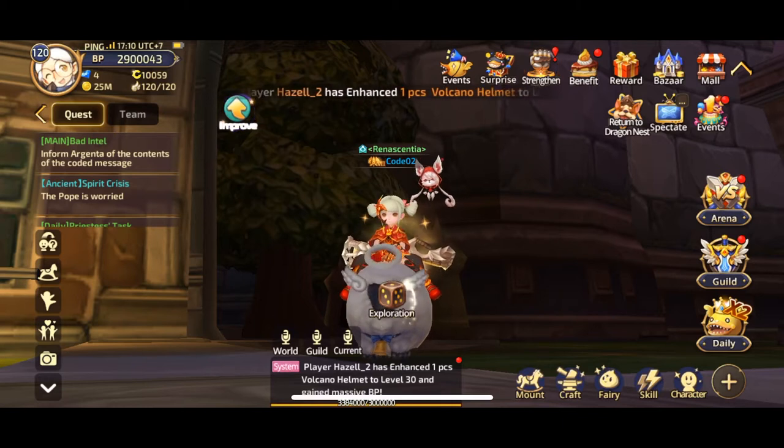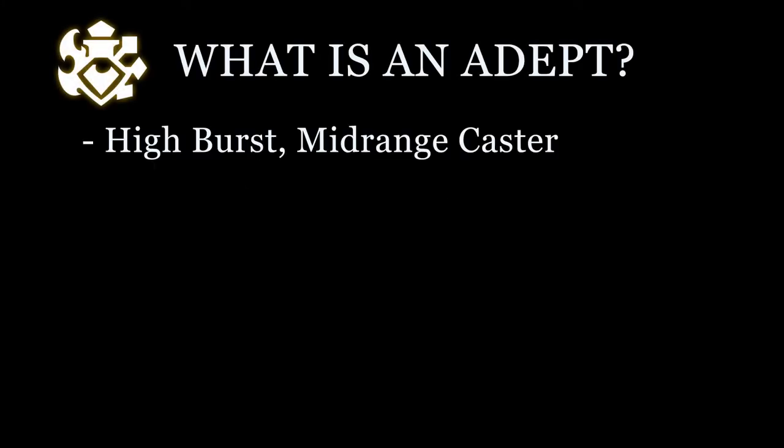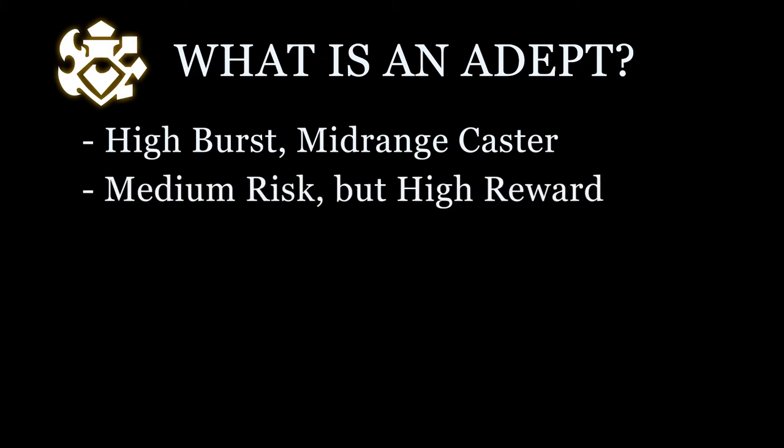I'm going to explain the ins and outs of how the ADAPT works in detail, how to build an ADAPT to kill and how to win fights as an ADAPT in ways other players cannot imagine — at least until the day this video is released. Firstly, what is an ADAPT anyway? ADAPT is a high burst mid-range caster class whose specialty is utilizing their magma skills to deal burning damage to their foes. You should play this class if you enjoy medium risk, high reward playstyles.